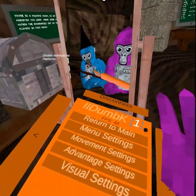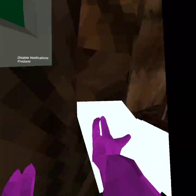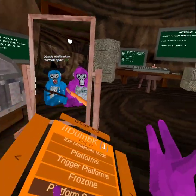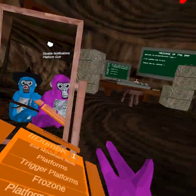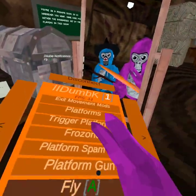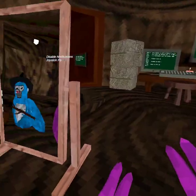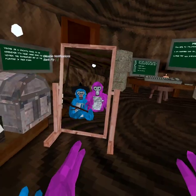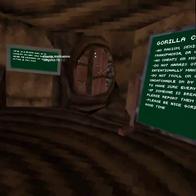Back to the movement section: trigger platforms, throw zone, hold grip platform, platform spam, platform gun. Then fly — trigger fly. For joystick fly, your right joystick makes you go up and down, your left joystick makes you move all around. Slingshot fly: jump and then hold A.